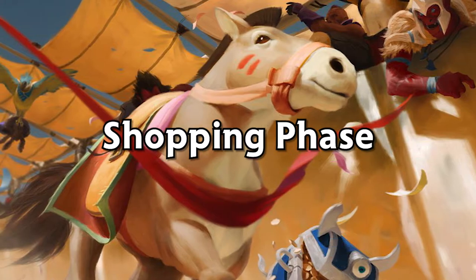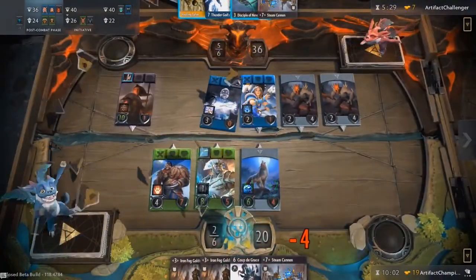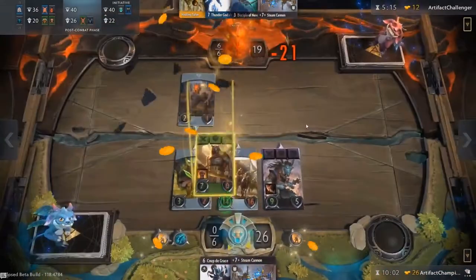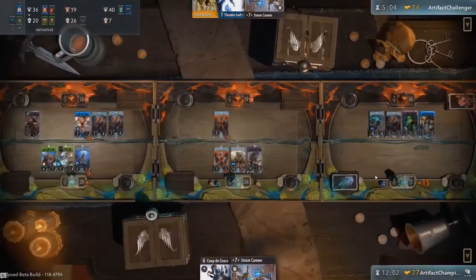Shopping phase takes place after the battle phase. In Artifact, you get rewarded with gold for every kill you obtain after the battle. You get one gold for killing creeps and five gold for killing heroes. The gold obtained can be used to buy items from the shop in the shopping phase.